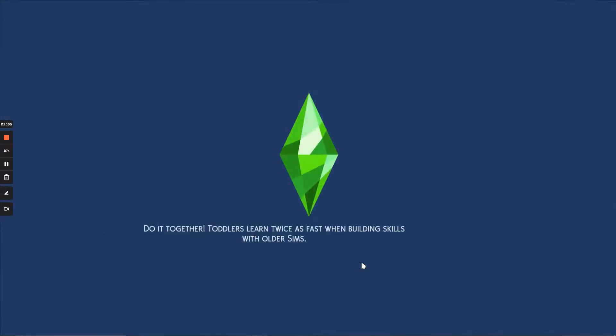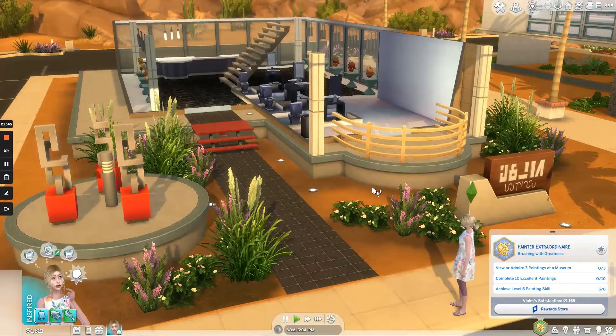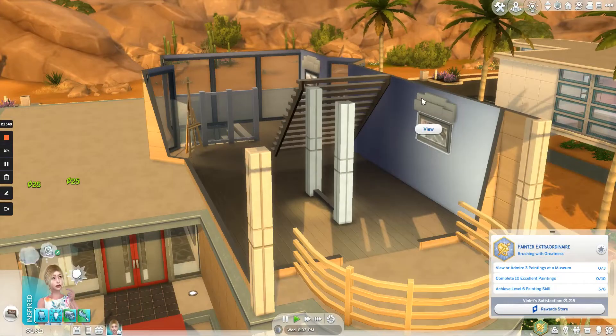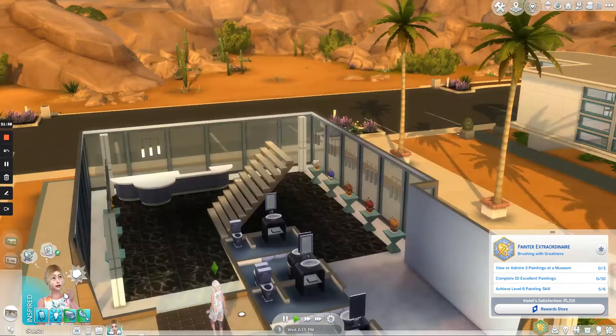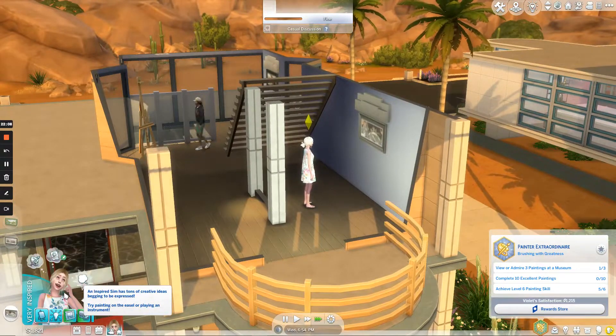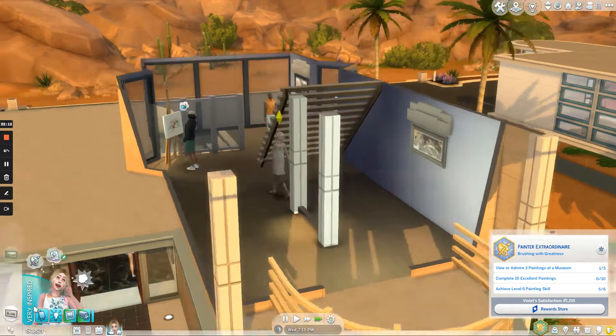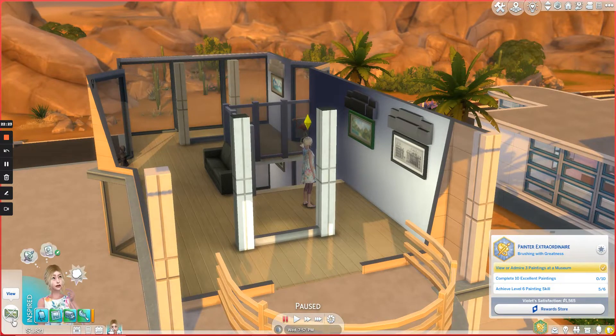I'm not going to take Jake. One of the reasons I wanted to go to a museum is she has a need to look at artwork in a museum, so let's go ahead and view three different pieces of art. I actually like the museum in Willow Creek better because she doesn't have to climb lots of stairs — it's not hard on them, it's just time consuming. Now she needs to paint ten excellent paintings and also level up to five. But that's not the only thing we're going to do while we're out and about — we're going to switch her over to the bodybuilder aspiration.